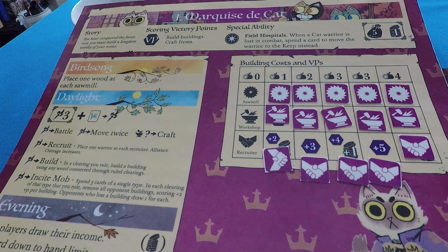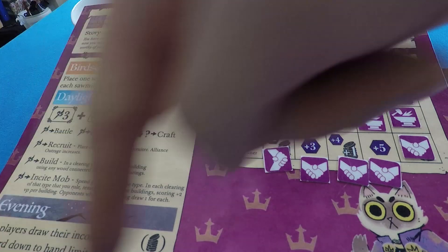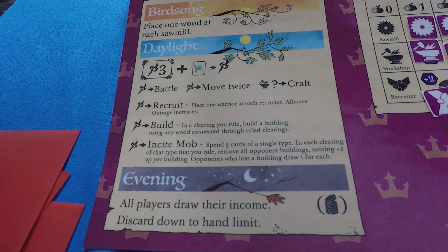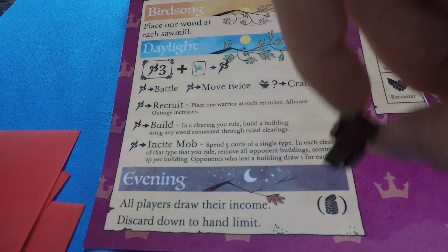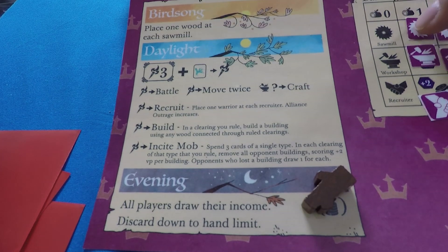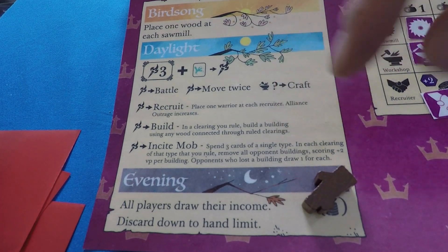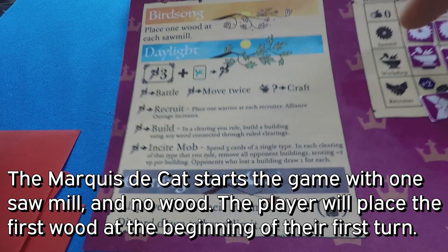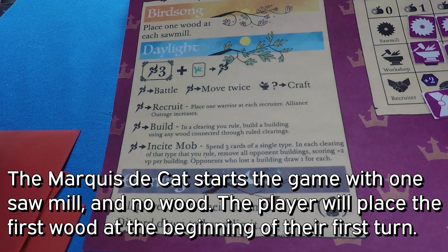How does one build buildings and how do we get wood? Looking at the Marquis de Cat's track: in Birdsong, they take one wood from their wood tokens and add it to each sawmill on the board. For every sawmill built you gain a wood. You start the game with one sawmill, so you'll have one wood to put on the board at the start. But you can build more sawmills to increase your wood income.